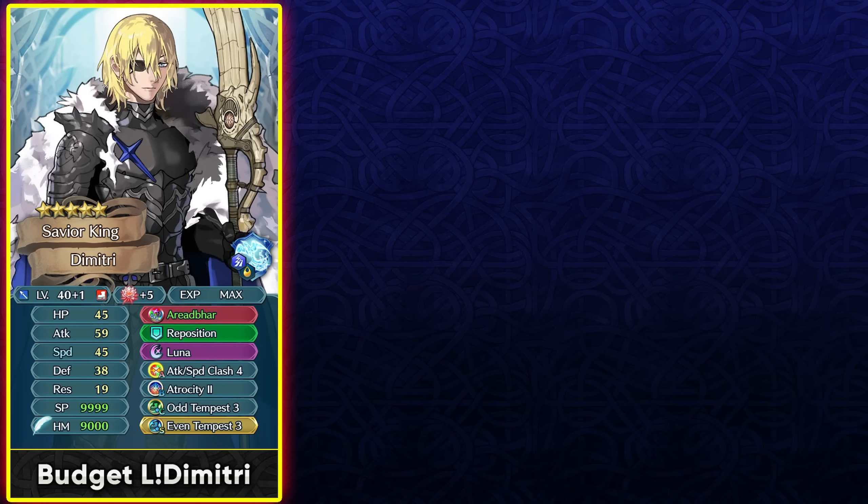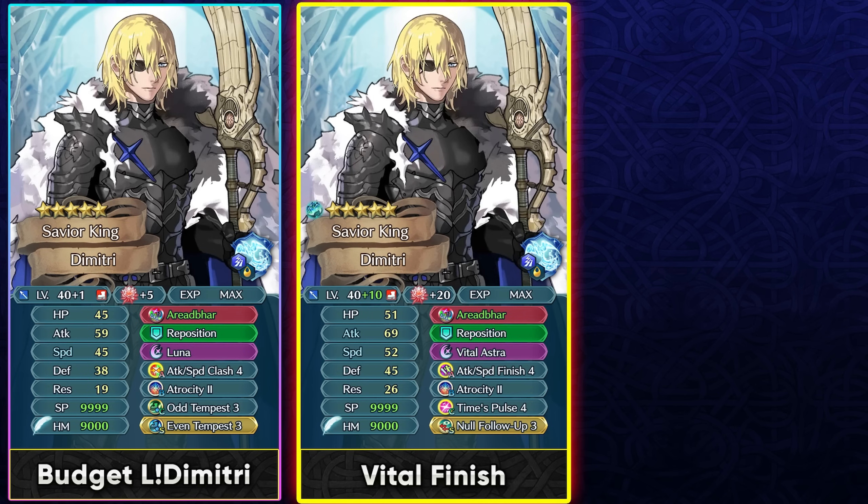If you're a big Dimitri fan, give him premium skills — Vital Astra and Attack Speed Finish 4 are essential. Finish 4 gives more healing in-combat while his weapon heals after combat, keeping him healthy and adding true damage. With Vital Astra always pre-charged, you get damage reduction, and full Tempo lets you trigger it twice in one combat round. Time Pulse 4 keeps looping Vital Astra. Ideally outsource Null Follow-Up so the sacred seal slot can be used for extra speed.